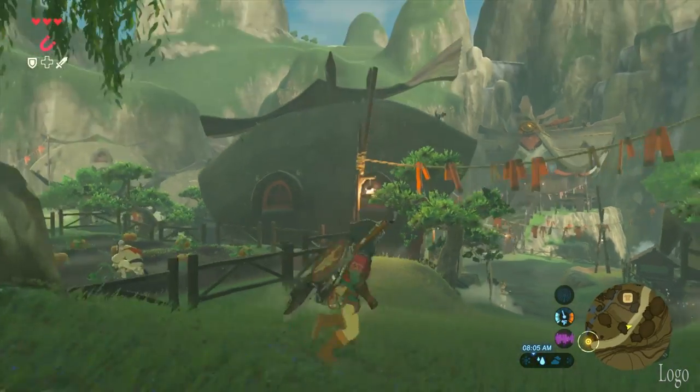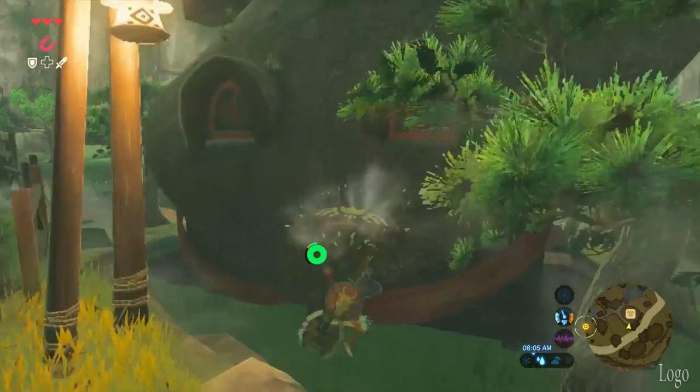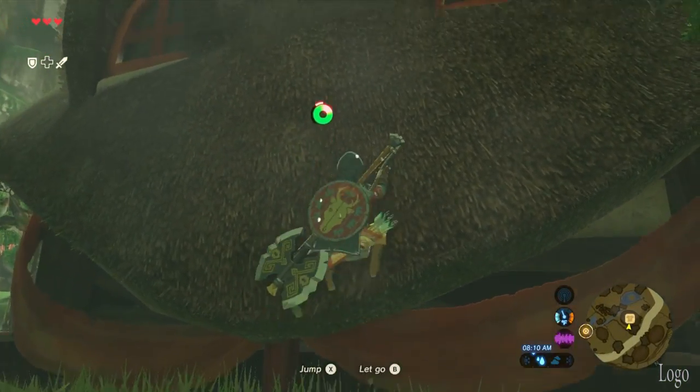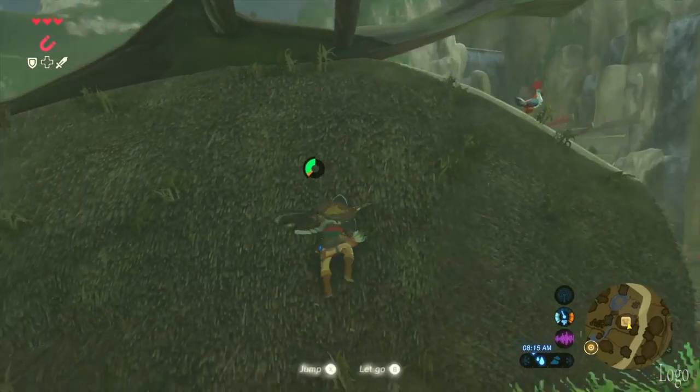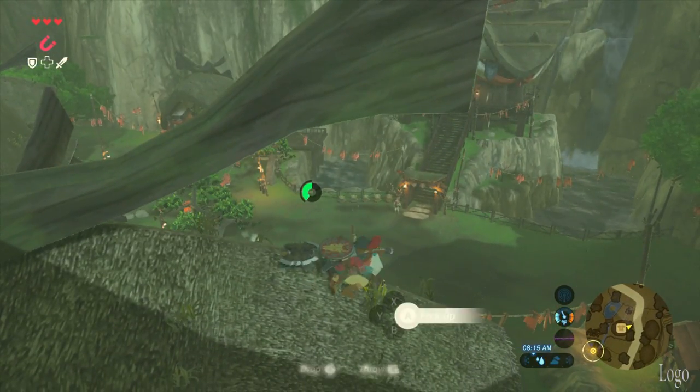For number three, you're going to have to climb up on the clothes shop, which is right across from the pen. Just climb up to the top, grab the cuckoo — I don't really know how they're pronounced — and fly on down.